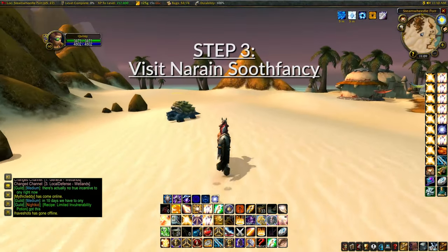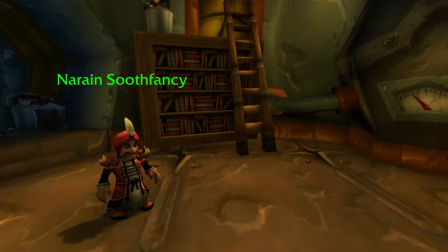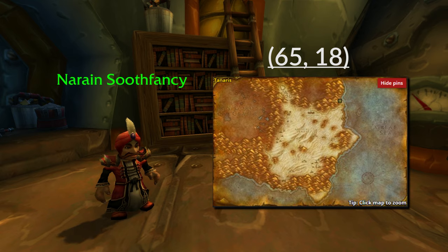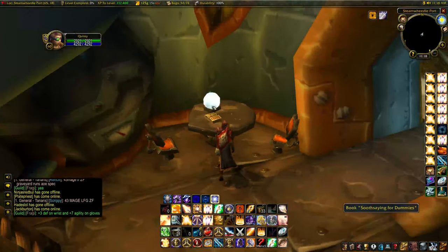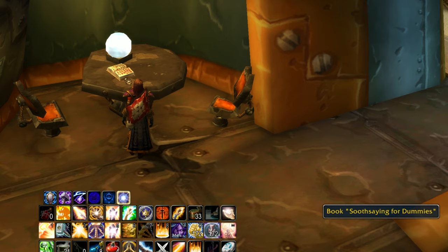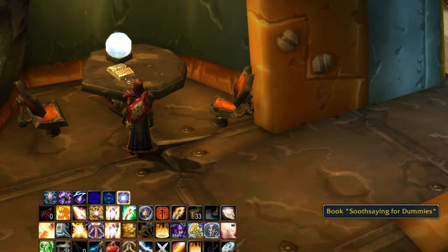Step 3: Visit Narain Soothfancy's hut in Tanaris. Travel to Steamweedle Port in Tanaris and search for the gnome Narain Soothfancy, located inside a hut. His coordinates are 65, 18, and his location is pinpointed on this map right here. Inside the hut you'll find the book Soothsaying for Dummies on a table next to a crystal ball. You can hover your cursor over and right-click on the book. This book allows you to change specializations that you've previously learned with your profession. There's currently no quest or fee involved in doing so, and these steps have been confirmed by a blue post.